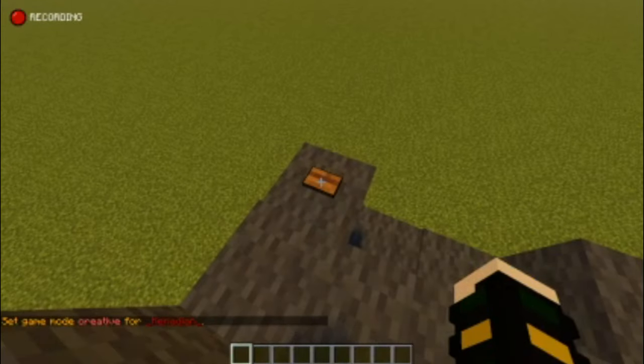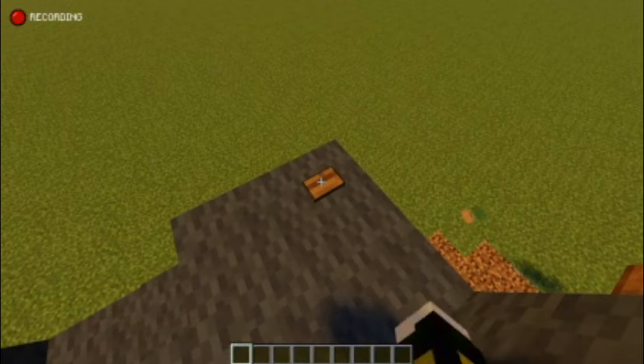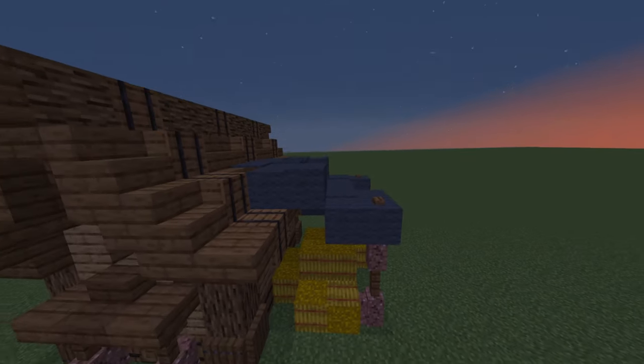But I ain't no amateur house designer. You may not have noticed, but on top of the gray wool, right above where the pillars are, we placed buttons so that it looks like the poles are sticking through the gray wool.